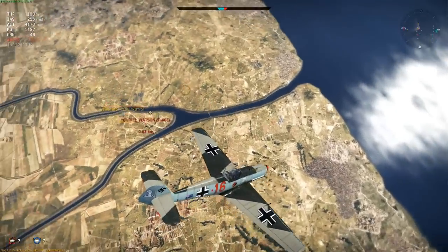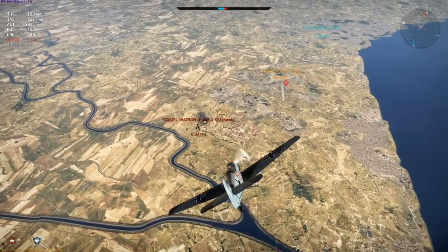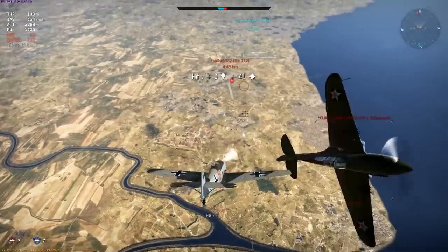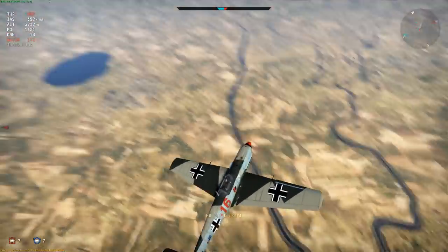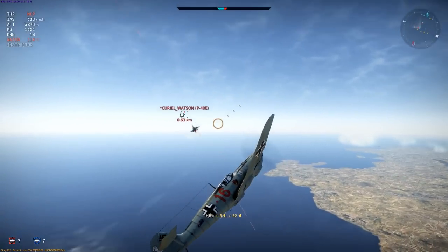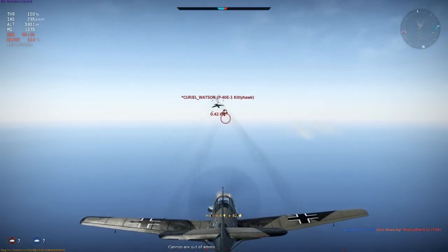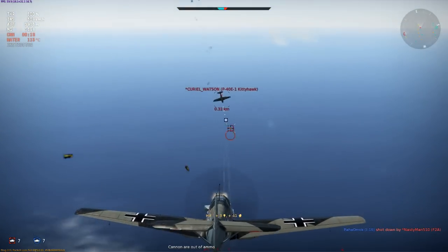I must say that I've been pleasantly surprised by this plane. Also these tactics are equally applicable to the Yaks, as they are also strong climbers with good rudders, although their elevators are better than the 109s so they have more options available to them in a dogfight. By the way this plane also carries bombs which can be used to kill tanks in domination games, as it's a precise dive bomber.